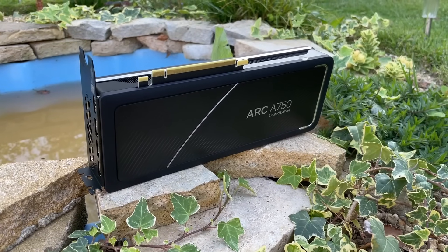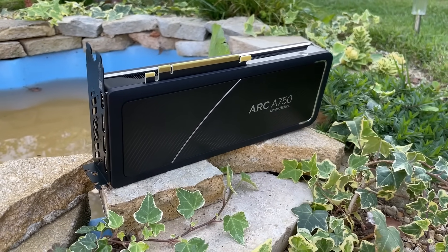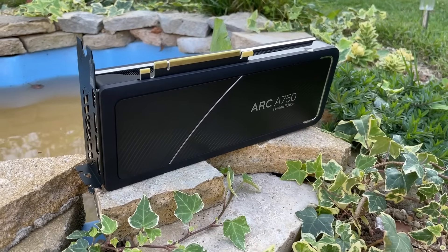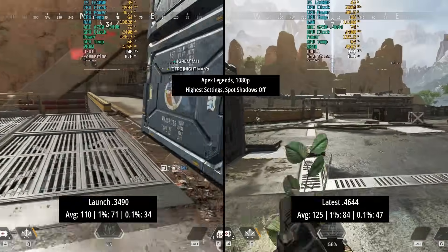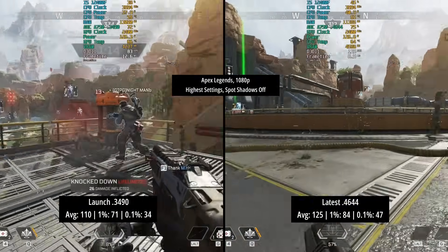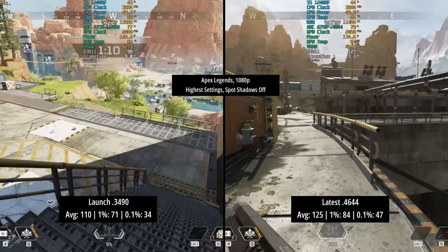I've tested the card with my i5-12400F and 32 gigs of DDR4 in dual channel, clocked at 3200MHz. To start with, we have Apex Legends at 1080p with the highest settings and spot shadows off. 1080p has been used throughout this video.